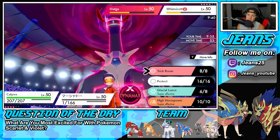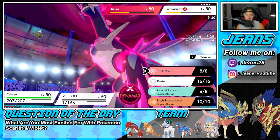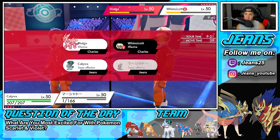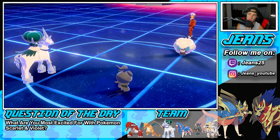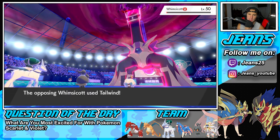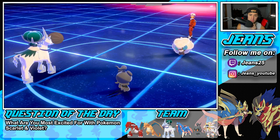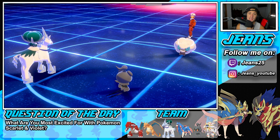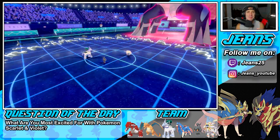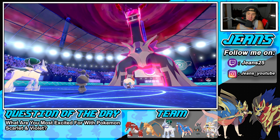I feel like he might set up Tailwind this turn - I could predict it. Yeah, I'm going to predict him going into Tailwind here, then we can just Shadow Sneak right into the Whimsicott. I shouldn't have Shadow Sneaked - I should have gone for a normal move. He survives on one and does Tailwind! Beautiful prediction from us - we predicted Tailwind. And the Babiri Berry comes out to eat up this shot. What a read - we ate up this shot!